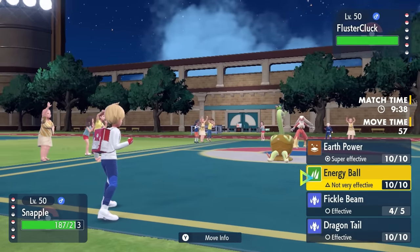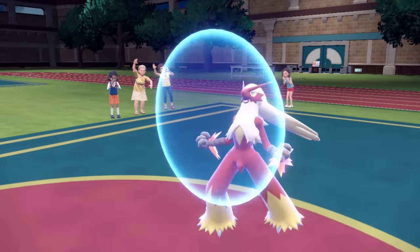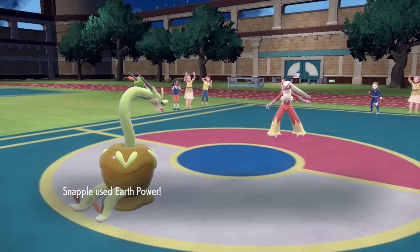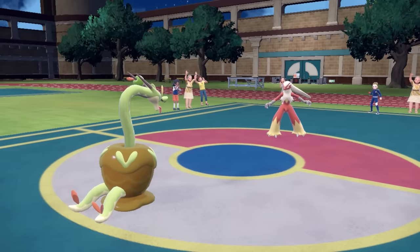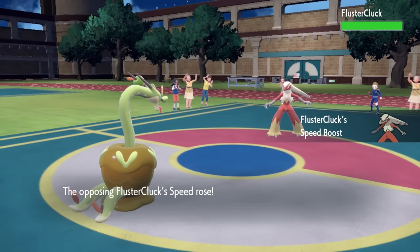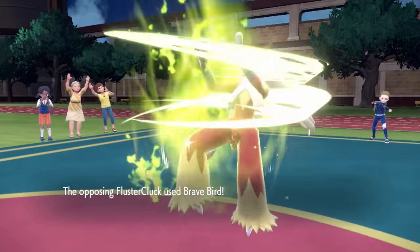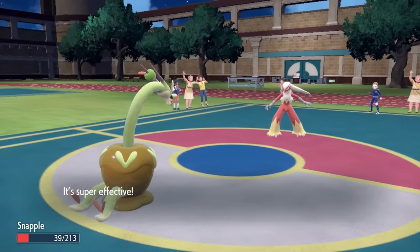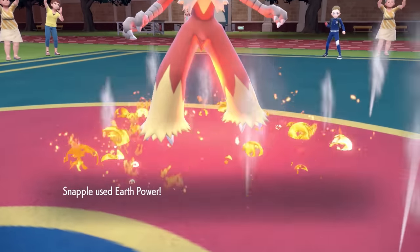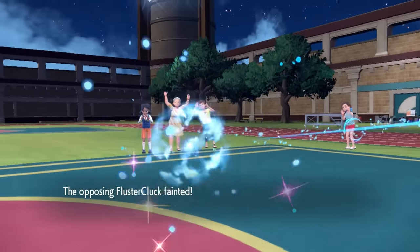Now we have to deal with Blaziken — this thing is back and I don't know how to feel about it. They go for the Protect, and that means only one thing: Speed Boost Blaziken is here to ruin our lives once again. I go for the Earth Power, figuring if I can get an Earth Power off here it should be enough to kill. The coverage on this Hydrapple is so much fun. But they get that plus one Speed Boost, and at this point they're faster than everything. They go for the Brave Bird — but this is why Hydrapple is amazing. I'm actually able to live that and then fire off a nice little Earth Power, and that takes care of Blaziken. Thank God we're able to bypass that.